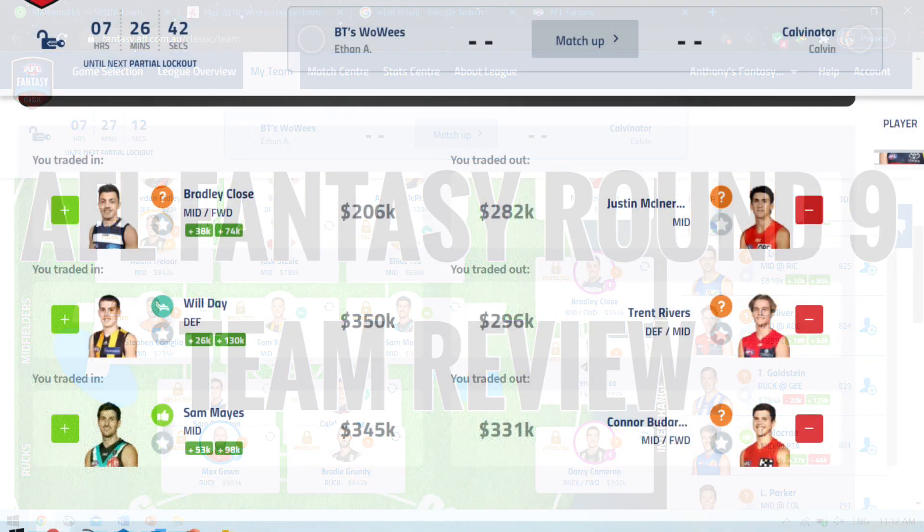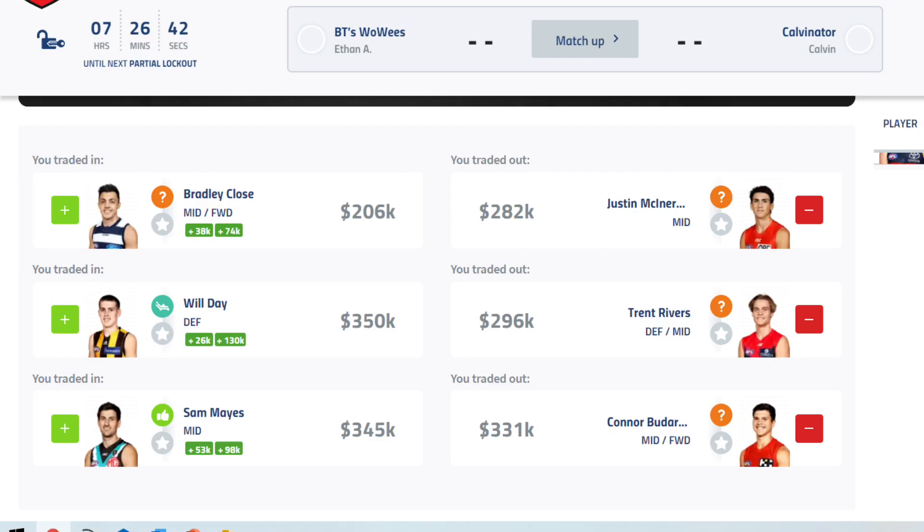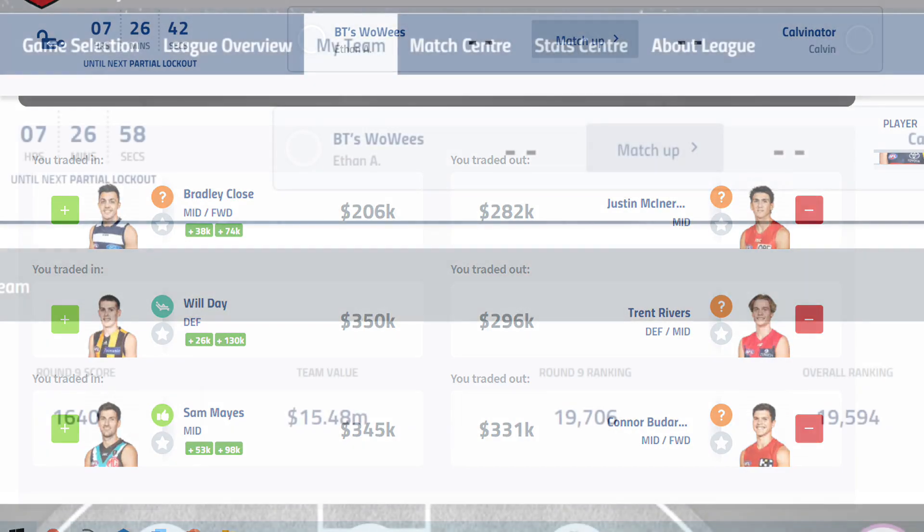Let's get straight into the review. My trades for round 8 — I did a bit of rookie downgrades and an upgrade. We traded Buderick because he was losing cash, so I decided to trade him to Sam Mays. I got Mays in the midfield by doing DPP action by switching Bellysmith into the forward line. Then we did McInerney to Close on the bench, and Rivers to Will Day which I fielded. Overall pretty happy with the trades. Sam Mays was just perfect on debut. But we scored 1640.